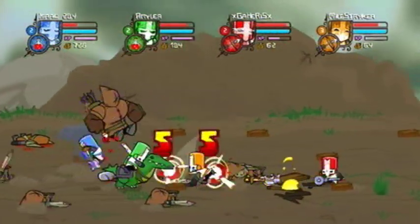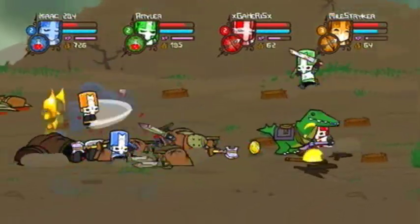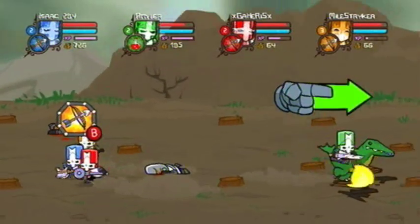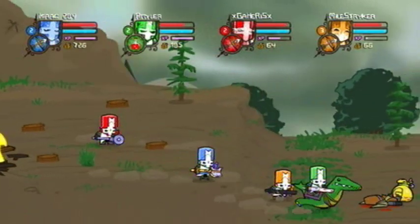That bastard stole my crocodile, so I stole it back. I don't know what it is — I'll call it a crocodile. It's like a crocodile lizard thing. Yeah, it's got its arms tied up or something. I didn't mean to use a potion — I keep accidentally using potions.